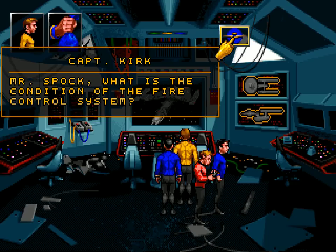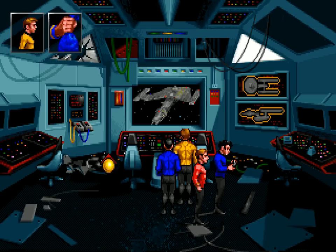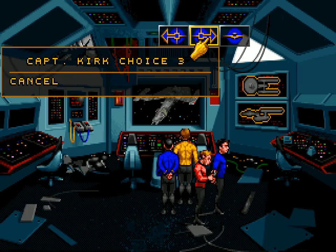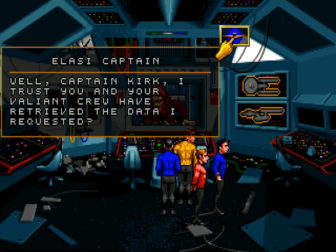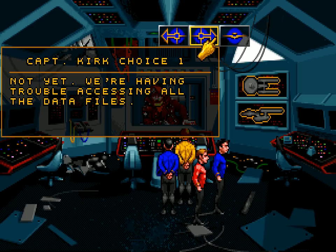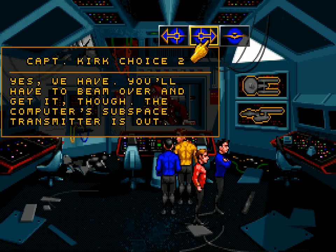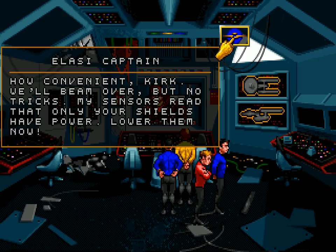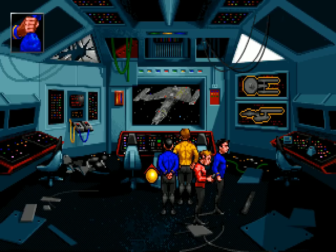Let's just try and contact them using the communicator. Enterprise is not in range. So let's hail the Alasi. 'Captain Kirk, I trust you and your valiant crew have retrieved the data I requested.' 'We have. You'll have to beam over and get it though — the computer's subspace transmitter is out.' 'How convenient, Kirk. We'll beam over, but no tricks. My sensors read that only your shields have power — lower them now.' We'll comply. Kirk out.